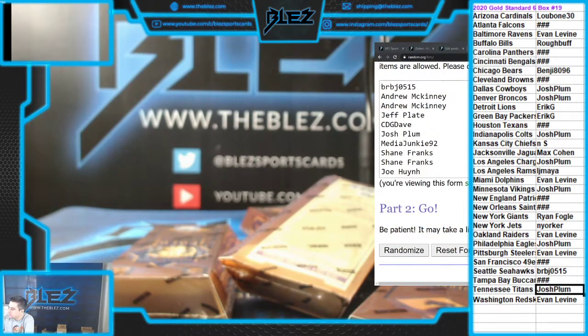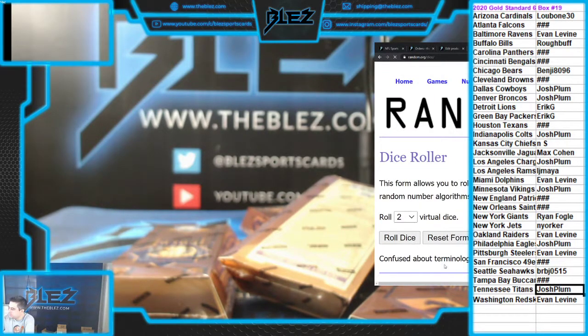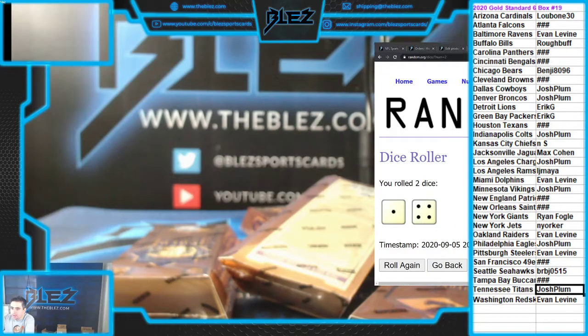What's up everyone, PYT number 19 of Gold Standard Football. We're doing a serial for the remaining elites. I guess everyone likes to guess Tua. We're guessing the first hit for Aiden Credit. What's up, Chaddick?